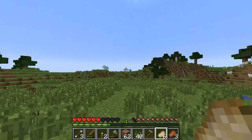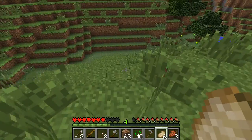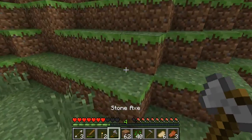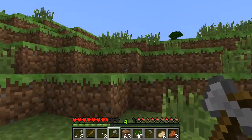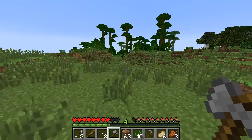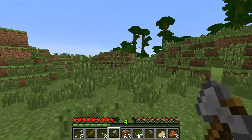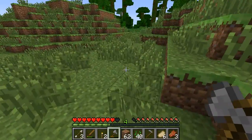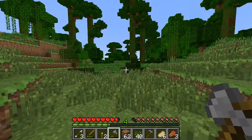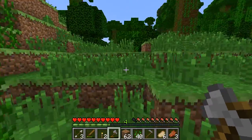It looks like there's a swamp biome off in the distance — nope, never mind, that's a jungle. Actually, I think I'm going to take some stuff over here and start a cocoa bean farm, if I can find any cocoa beans. That could be nice. I don't really know what you can do with them — I know you can make cookies, but I think that might be about it. But hey, cookies are good, you know? They're sweet.